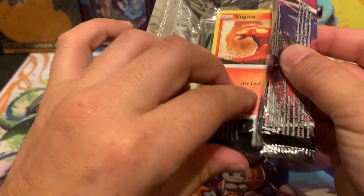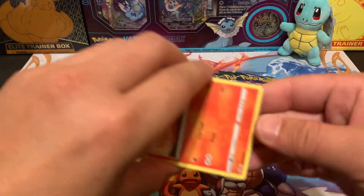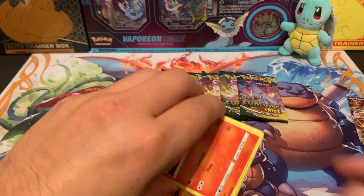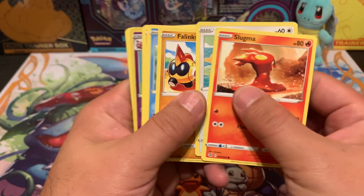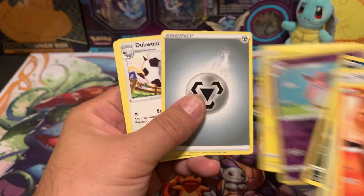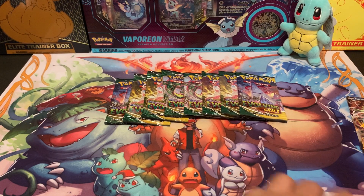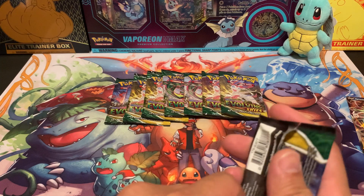I've had plans to go buy a couple of booster boxes of Fusion Strike and Chilling Reign, and I really want to crack some of those open. I actually already have a booster box of Chilling Reign and a couple ETVs of Chilling Reign, but I was planning on keeping those sealed. Let's move into the Evolving Skies.